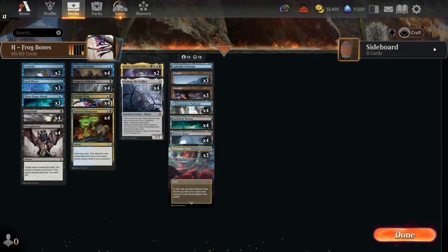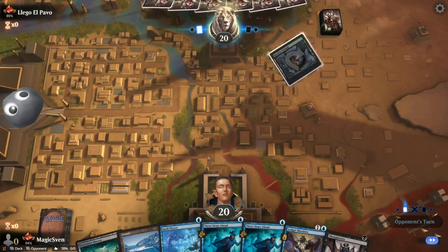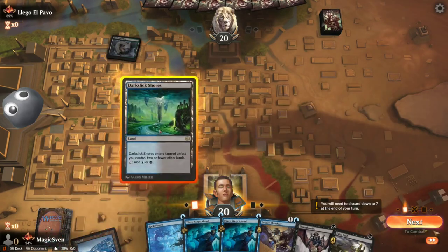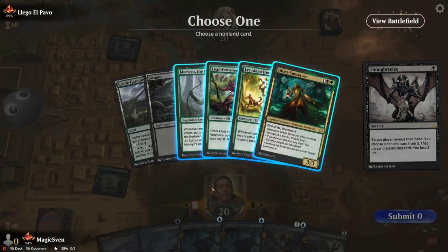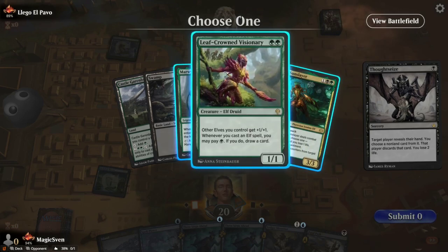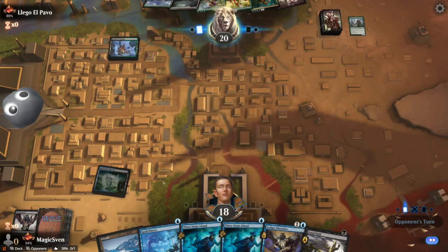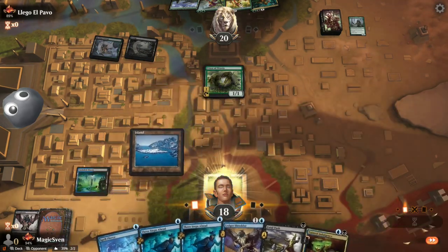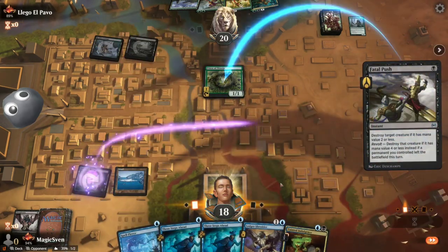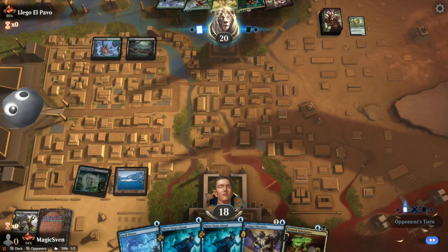Let's take it into the queues and see how we do. Good interactive hand — we'll keep it. See what Johnny Goldmane is on. They're on Restless Cottage; that feels like a good matchup for Thoughtseize. Looks like mid-range elves. I think Marwyn the Nurturer is the scariest card here. They can play Leafcrown Elder and I can push it. Seems fine. Oh — Priest. I think I have to push the Priest immediately. Call me the Priest Pusher. Kind of just hope to draw land next turn.